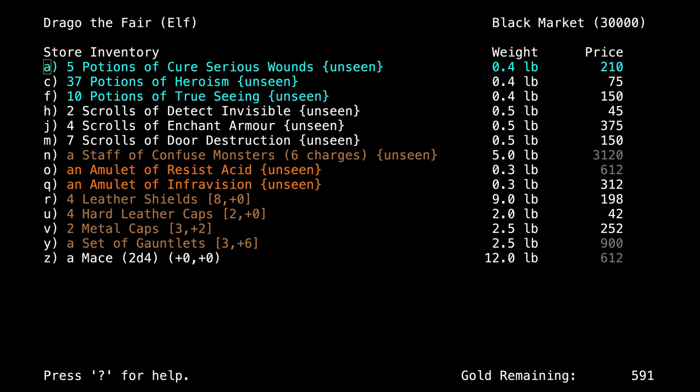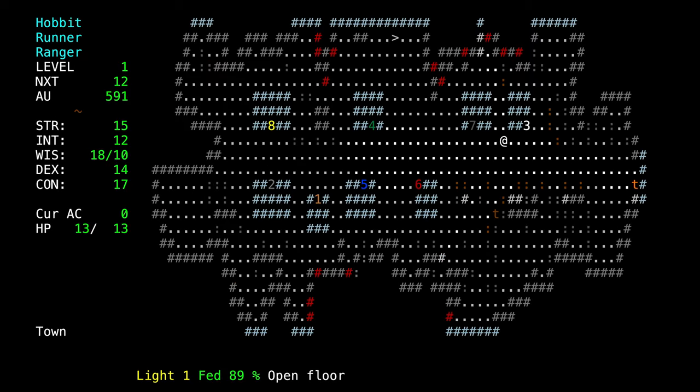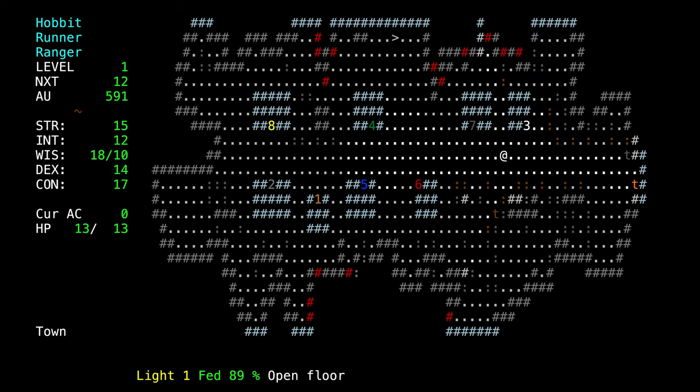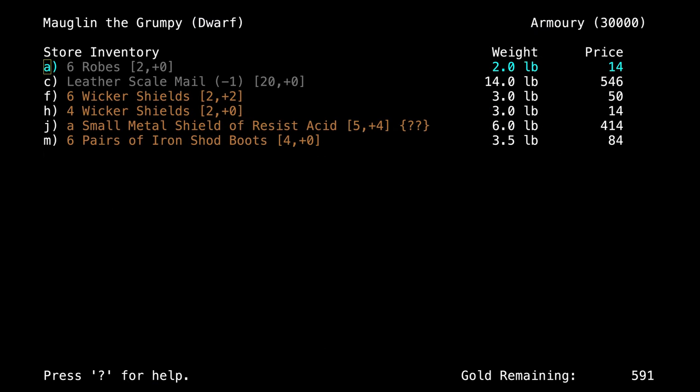Now we will enter the town that sits above the pits of Angband. I like to check all the stores first before I make any purchases, although I pretty much have an idea of what I'm going to buy. There is a short bow, but we're not going to buy it. One of the changes to this new version is that you can now throw items much more successfully than you could in the past — daggers and spears do a lot more damage than they did before, especially spears.